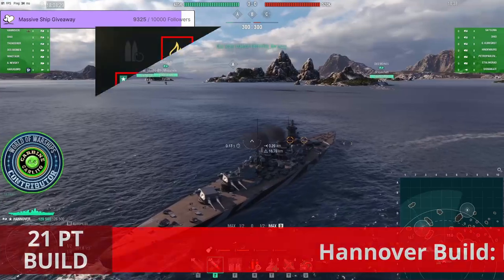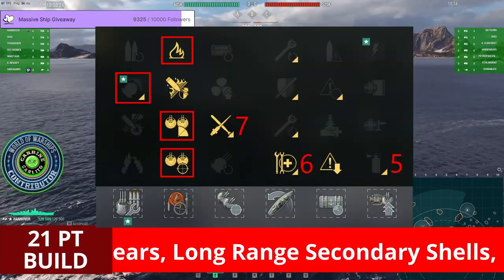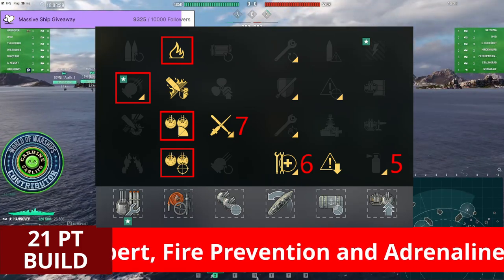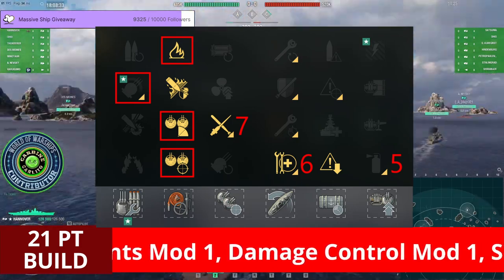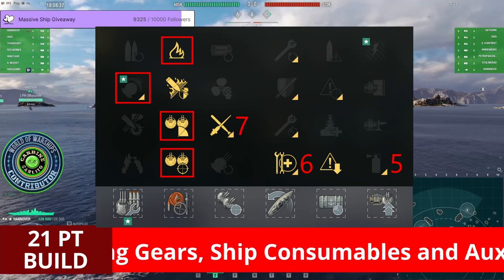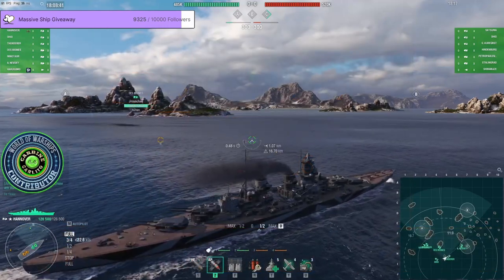I was using my Gunther Lutyens captain in this game and despite not being optimal it still performed really well. The exact build used in this footage is marked in yellow while the more optimal build is signified with red squares or numbers. I hope you all enjoy the gameplay.